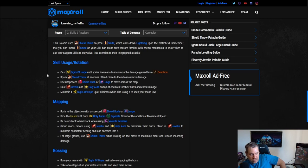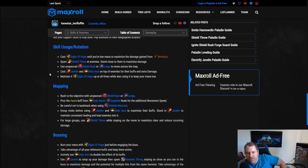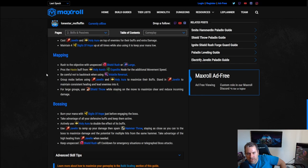You can stand close to maximize damage. There is one reason to stand close: we're going to cast Javelin and want to be on top of enemies, standing in it. You do want to do that if you can, but it's not as critical as with the hammer throw build. Use unspecced Shield Rush and Lunge to move around the map, and maintain four Sigils of Hope at all times. Keep your mana low, use Javelin and Holy Aura on top of enemies for added damage and healing.